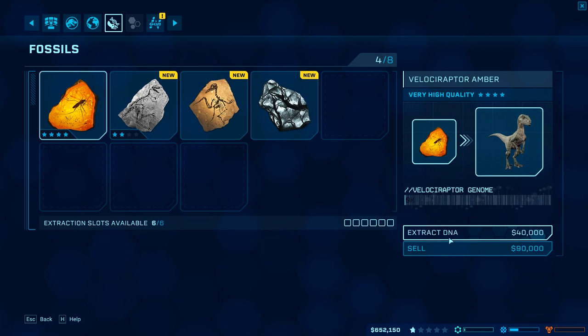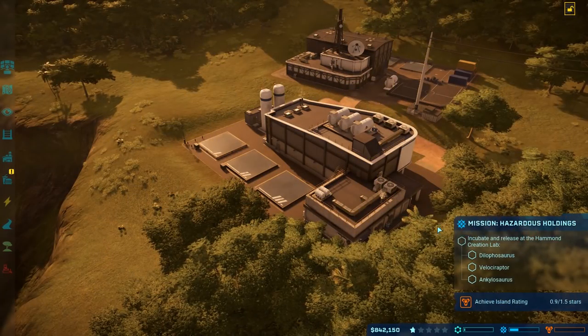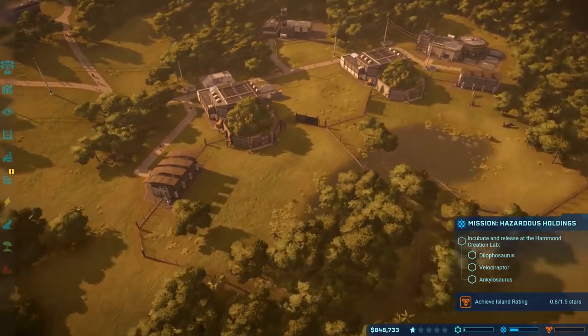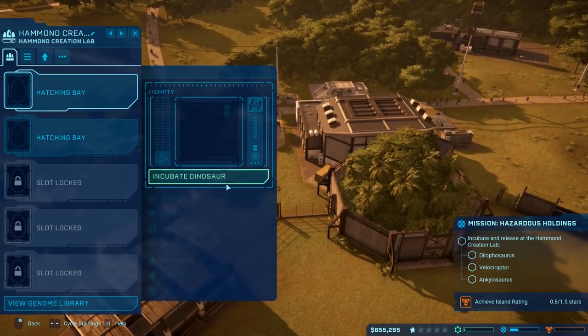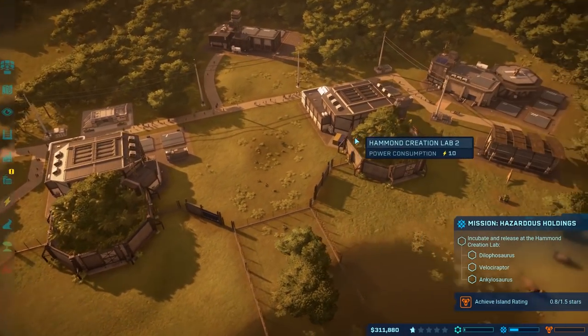Look at that — we might actually be able to get a Velociraptor here because that was some amber, and that's the good stuff. We can also sell this stuff for a decent amount of money. What we have to do right now is increase the island rating with dinosaurs. So let's start getting into the incubation here. We got almost a million in the bank, so we can probably do a decent one now. The Ceratosaurus is going to take the majority of our money, but I think he's going to be worth it because I don't think we're going to get another Mediator anytime soon.